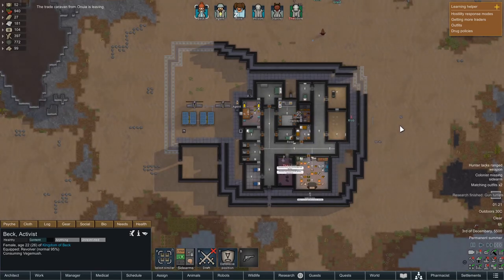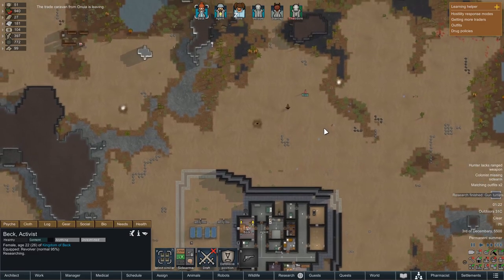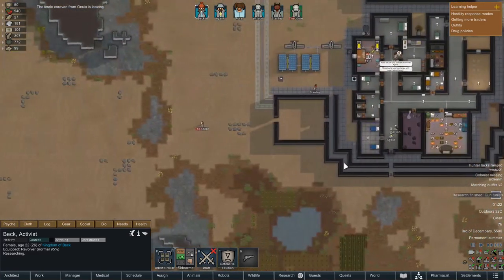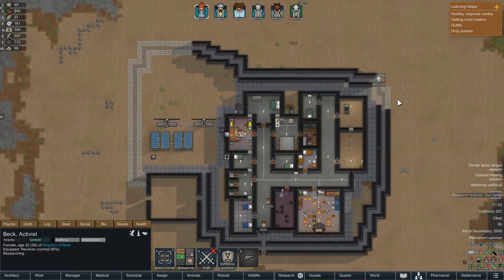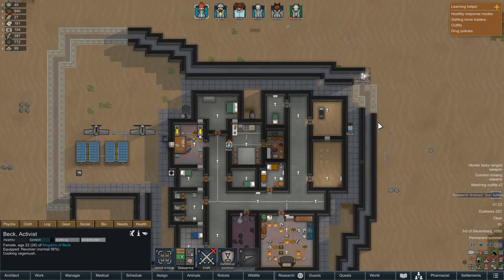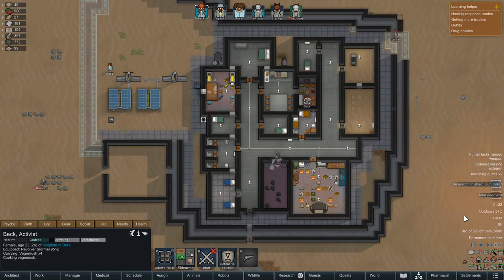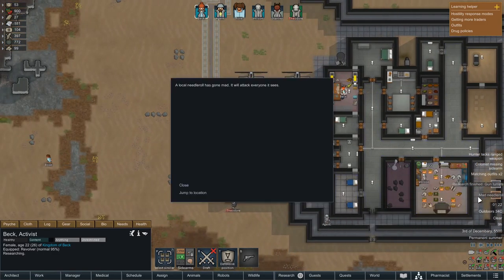The caravan has decided that as we are not going to trade with them, they have decided to go away. I would have thought they would have gone away a little bit sooner. The outside perimeter walls - it does look like we are actually getting a bit of that done because now we have people coming in and crafting blocks. And we have a mad needle mole - a local needle mole has gone mad and will attack everyone it sees.